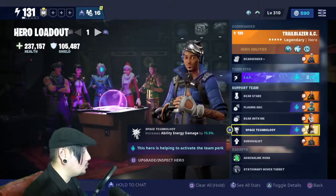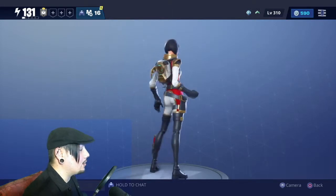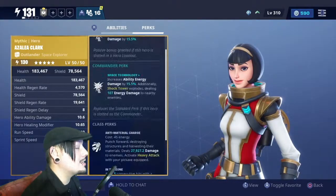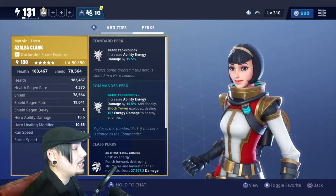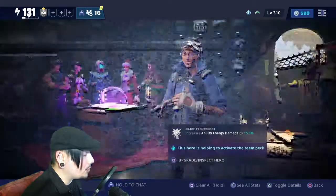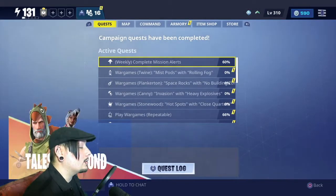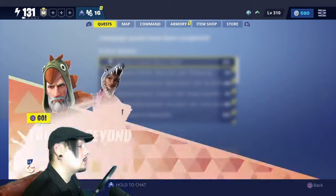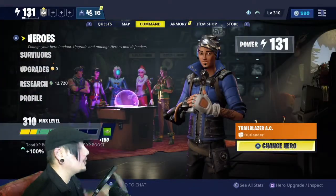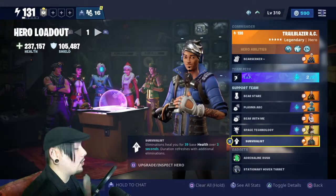Moving along to another one of the new retro sci-fi heroes, we have Azalea Clark — another boss skin, the back bling is just amazing. Her standard perk, Space Technology, increases ability damage by 15.5%. All of your abilities are now stronger thanks to Azalea Clark, who you unlock in the current Tales from Beyond quest line. Shock tower and teddy are now even stronger.